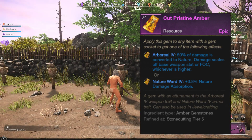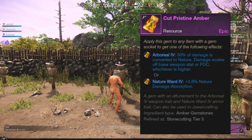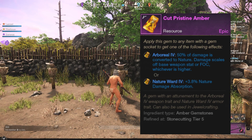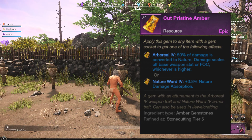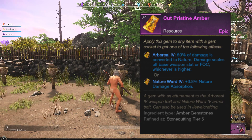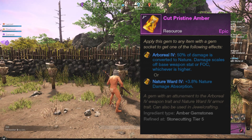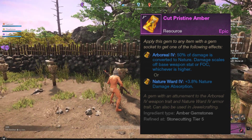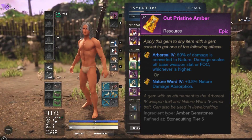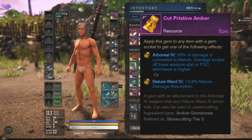I want you to take a peek at the tier 2 and tier 5 amber gems. Read the tooltip — what I'm reading is that 20 or 50% of damage is converted to nature, and that damage is going to scale off base weapon stat or focus, whichever is higher. When reading this, you would believe that if you had higher focus than strength, your weapon would purely scale off focus. But that is not what happens. Your damage value is calculated taking into account strength first, and then it takes 20 or 50% of that value and allows that new percentage-based value to scale off the focus coefficient. The tooltip is misleading.